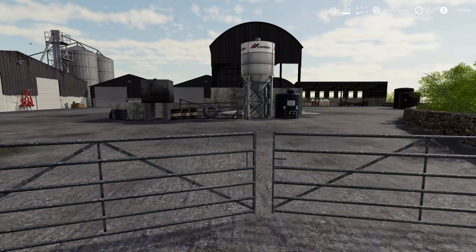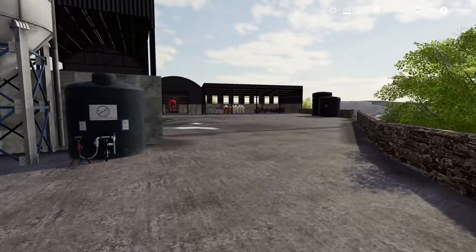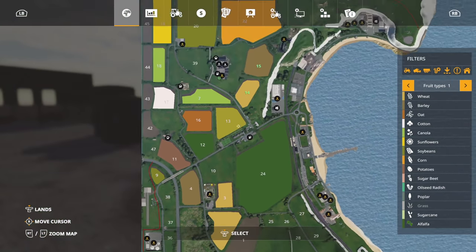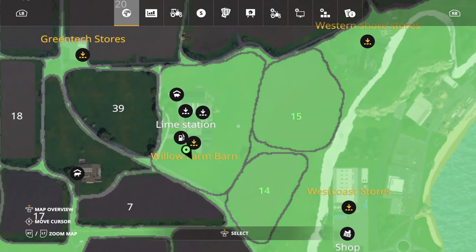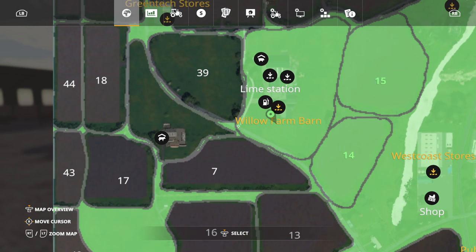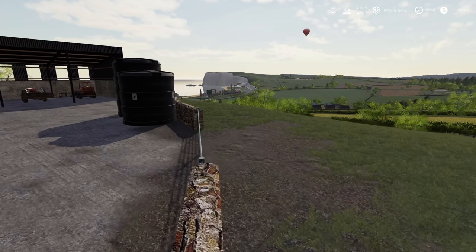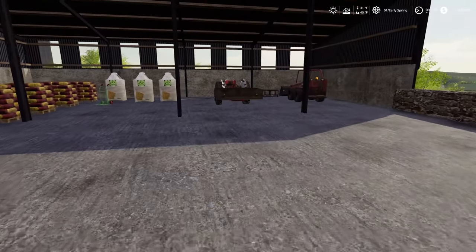I'm older than this farm. Let's go in, open up the gate, and check out what we've got. We own two fields — field 14 and 15. But we've got all this area around here which we could plow up. It was a pig farm, but I don't think we're going to be doing pigs, at least not to start with.